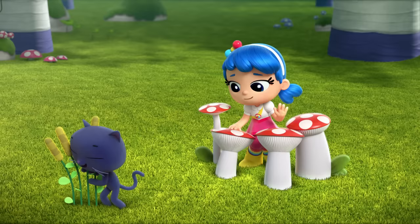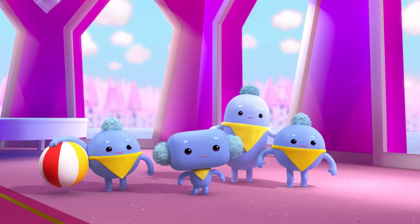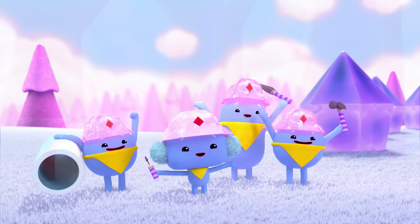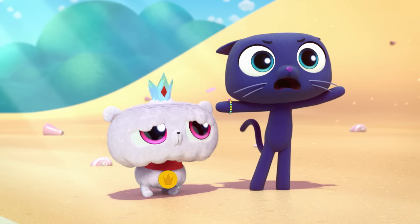Alright, True and the Rainbow Kingdom fans, first round! This character lives in a crystal castle. Clue number two: this character uses the grizmos to help her out. Do you know which Rainbow Kingdom character this is? You might already know who this character is, but let's give you one last clue just in case. This Rainbow Kingdom character has a pet named Frookie. Tell us your guess.